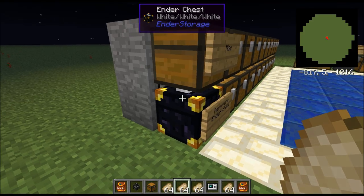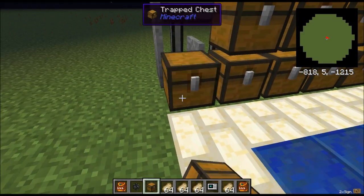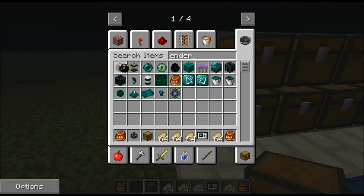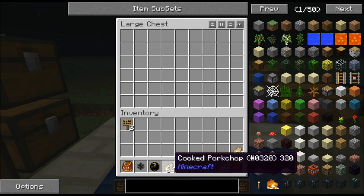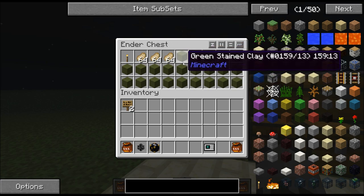What you really want to be doing here is have the miscellaneous chest at the very last position. If you redistribute your pork chops, they go in there.